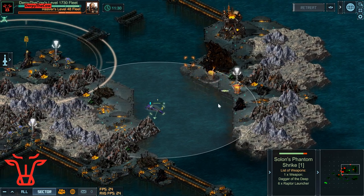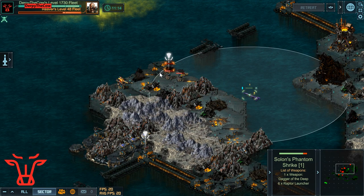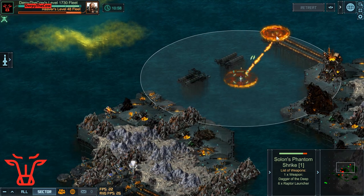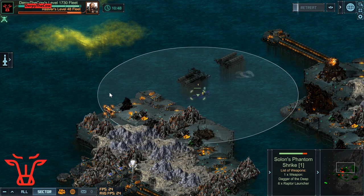I did take some extra damage sitting in that chain area — there was a little cannon shooting me when I shouldn't have been in range. It's a fairly simple target once you get the hang of it. The biggest things to watch out for on this level 48 are the throwers, which deal the most damage, and make sure you stay out-ranging the cannons.